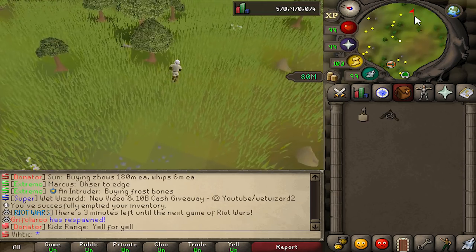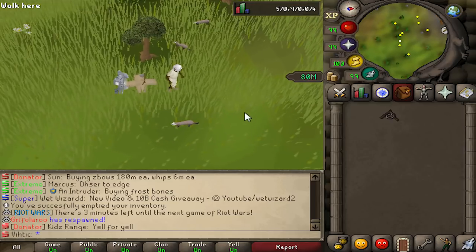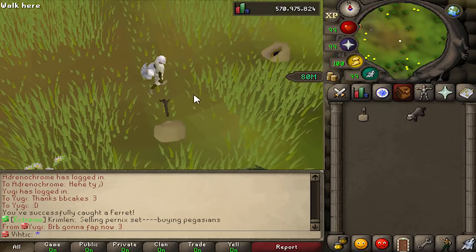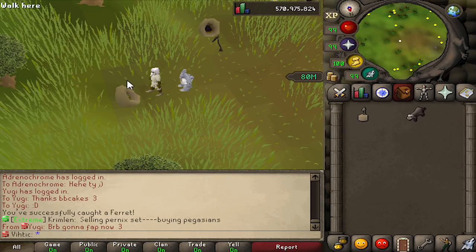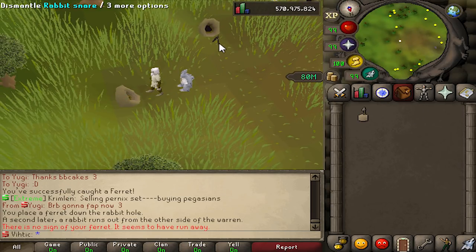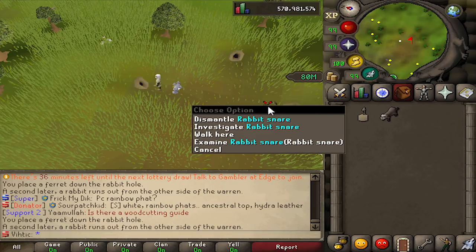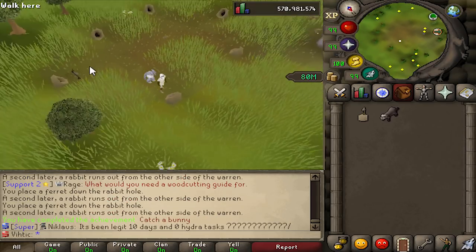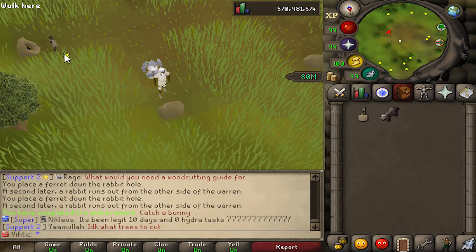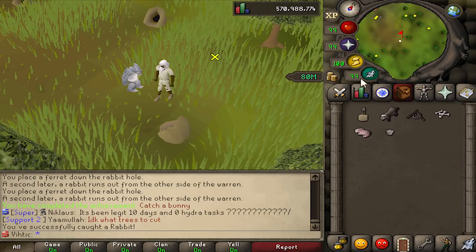Okay, this one's been bugging me — I'm gonna go catch that bunny. So you actually need a box trap and a snare, because you gotta catch a ferret to get the rabbit. We place a snare in front of one and then use the ferret to flush him out. There we go — and we got two on one snare! Two for one, and we got a rabbit foot.